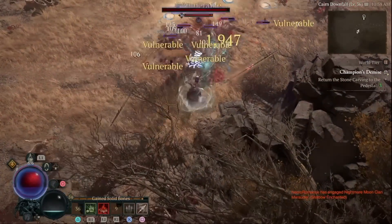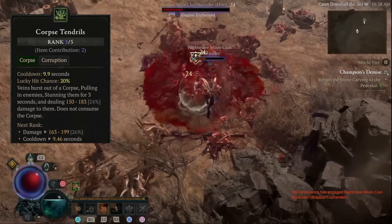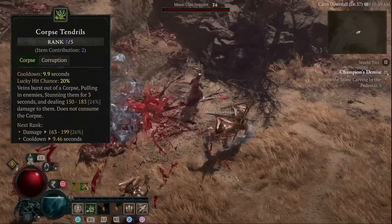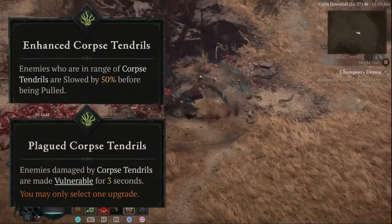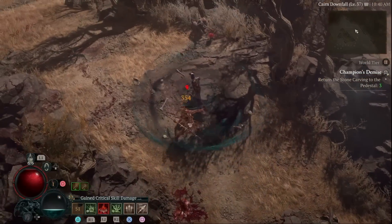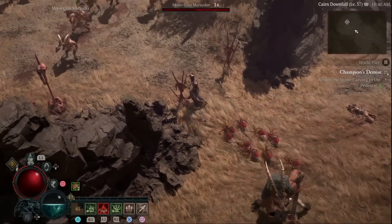Moving on, you next want to unlock Corpse Tendrils, which uses a corpse to pull enemies into one location and stun them for three seconds — and it doesn't consume the corpse, so you can explode it later. Enhanced Corpse Tendrils adds a slow effect prior to pulling enemies in, and Plagued Corpse Tendrils makes enemies affected by the skill vulnerable. So now you can group up enemies with Corpse Tendrils and use one Bone Spear to clear them out — that forms the crux of the rotation for this build.